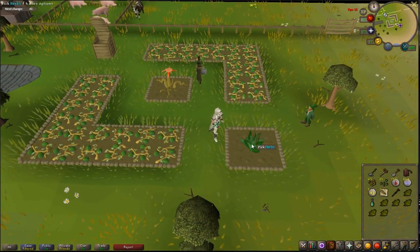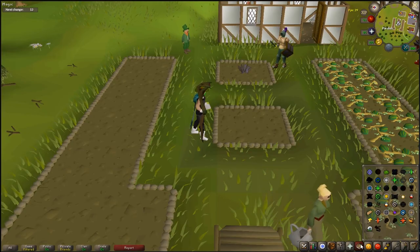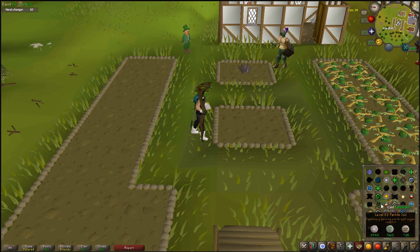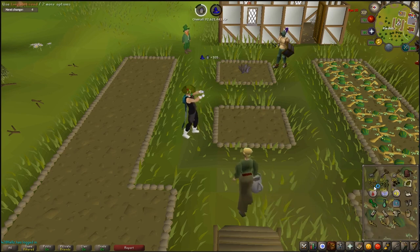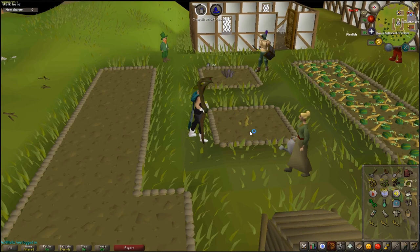One more tip: when harvesting herbs, you can spam click the herb and it will harvest them much quicker — you get a herb every tick instead of waiting for the full animation. Similarly with the Fertile Soil spell on Lunars, you can interrupt the animation and use your seeds on the patch almost immediately after casting, planting them a lot faster.